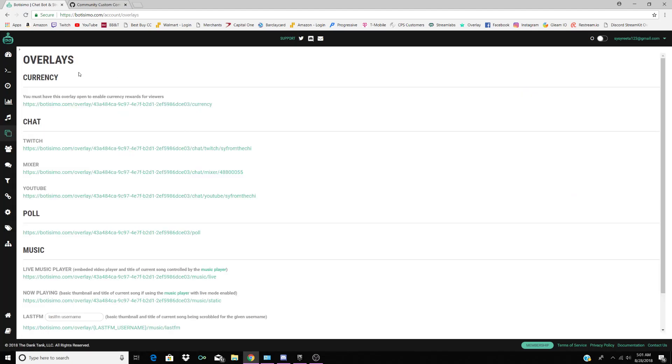For stream overlays, you just have to have these pages open when you're streaming. Click it, open up the page, and leave it open — that's the only way you'll see currency or polls on screen. It won't show up on your stream unless these are open, so just click it, leave it open while you're streaming, and you're good to go.